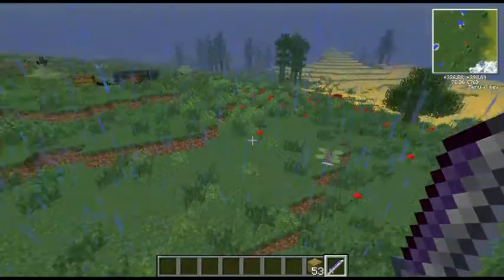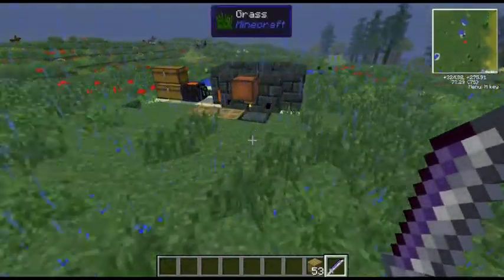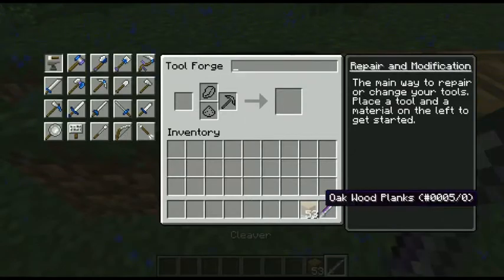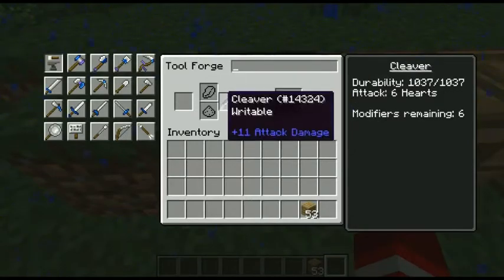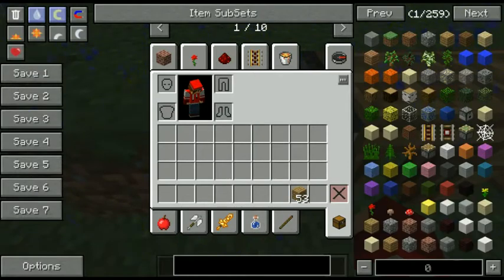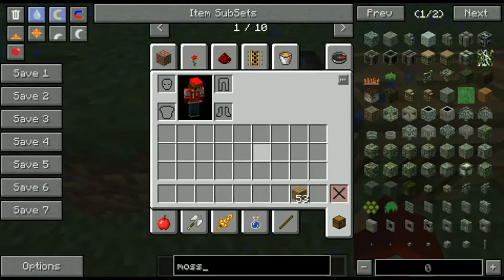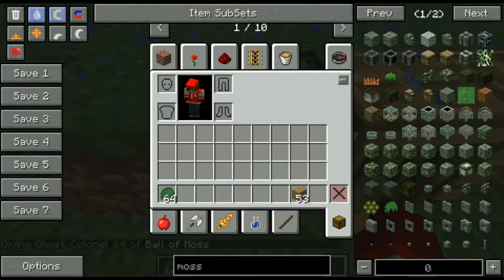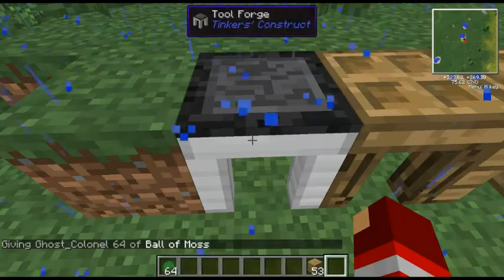So if I go to this horse right here and hit it — one, two — that's a two-hit kill already. But we want to make this better, so let's see how much better we can make it. I'll leave this here and go get some ball of moss.